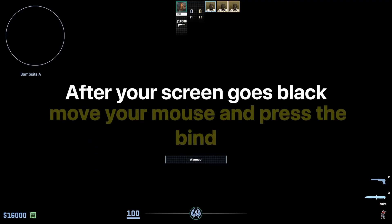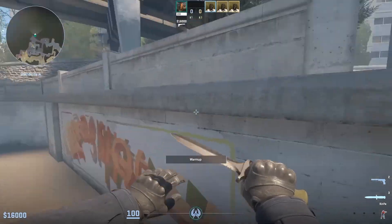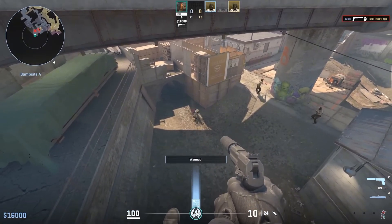When you do that, your screen will go black. That's normal, don't worry. Now move your mouse and press the key you set earlier. After a few seconds, you will teleport to a random place — it could be under the map, outside of it, or inside the playable area.